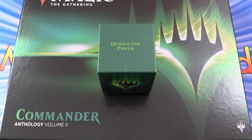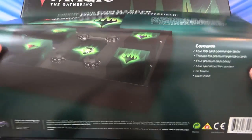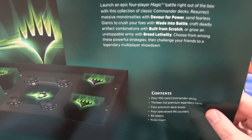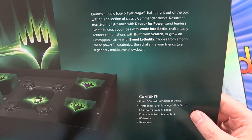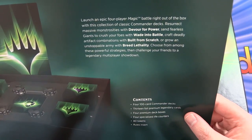Today on MTG Impact we continue our tour of Commander Anthology 2 with the final deck. This is Devour for Power. If you go back to the first video, we took a look at the contents. We've covered Wade into Battle, Built from Scratch, and Breed Lethality. So this final one, we're taking a look at Devour for Power.